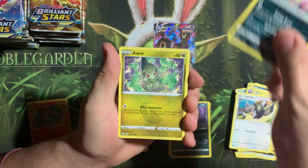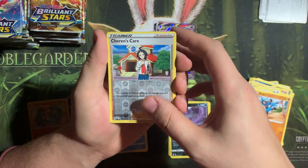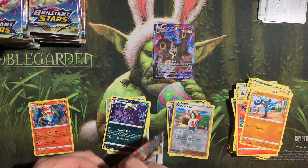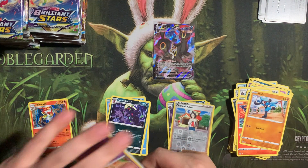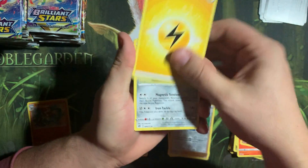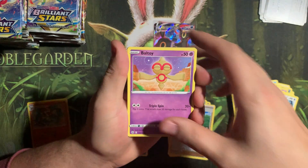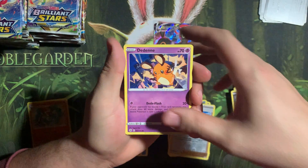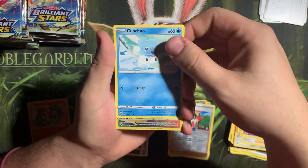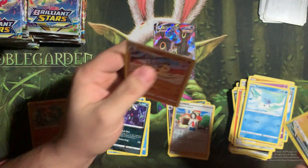Sorry, I gotta be better about keeping these guys on camera. Hacking Energy, Probopass, Team Yell's Cheer, Cencino, Baltoi, Snow Runt, Nose Pass, Dedenne. I see — I think that is the little guy peeking down here. Cubchew into Flareon Character Rare! These are so beautiful, I love these cards. And Tummo Farm Padam. That card is beautiful.